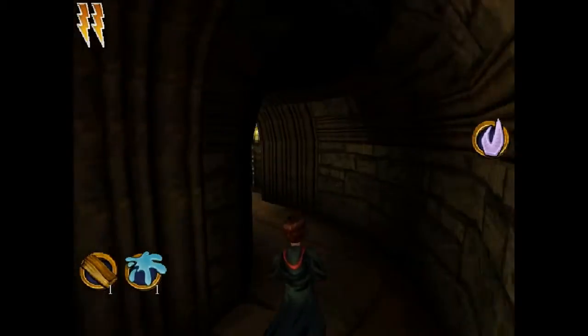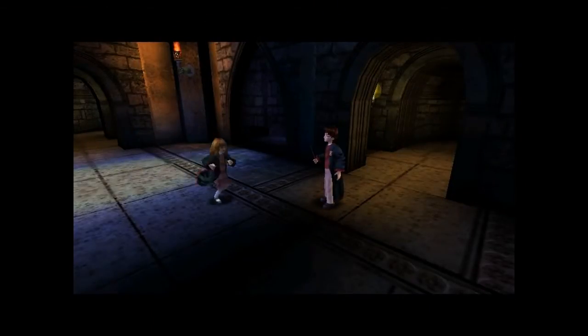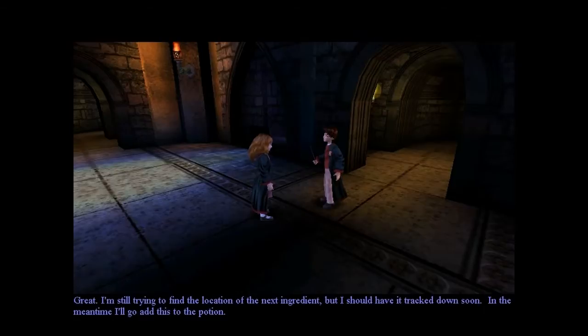Now, once we leave the dungeons, we meet Hermione. Harry says he found some bicorn horn to add to the potion. Hermione says she's still trying to find the location of the next ingredient but should have it tracked down soon. In the meantime, she'll go add this to the potion.